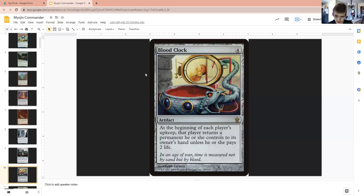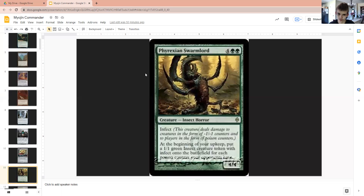Blood Clock is interesting because this could end up helping us win the game by possibly forcing people to pay life to keep stuff around and not have to return anything. But if they do return things, it's probably going to help them out more than anything due to all the ETB effects that are around these days, but it's more for us.